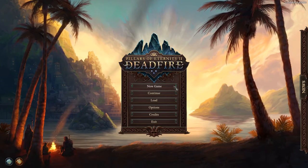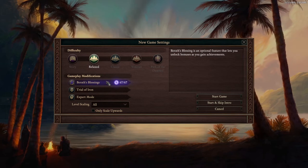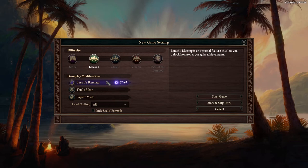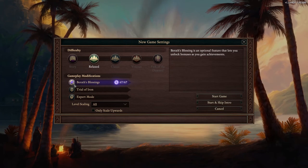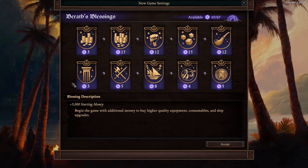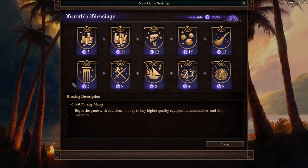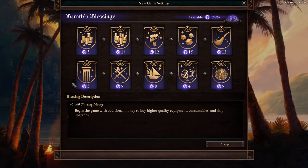So let's get started with a new game. We're going to use the New Game Plus feature called Berath's Blessings. If you unlock achievements, you gain the ability to speed up your early game progress. I've only unlocked 67 points so far, and I believe the total is 82. The purpose of these is to speed up the early game mostly. You do get some stats and bonuses that you can retain throughout the entire game, which are very beneficial, especially later on.